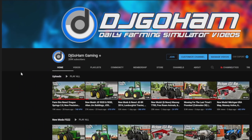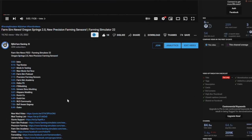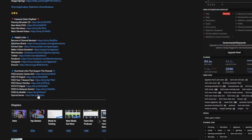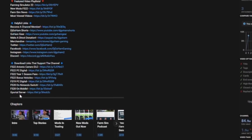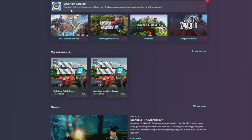The easiest way to get this is just go to my YouTube channel, go to any of the latest videos, and go to the description. At the very bottom of the description there's going to be a link beside G Portal server. Click that, and at the top of the screen you'll see 'Thanks to DJ Gohan Gaming, you'll get 10% off all game servers and also support him directly with your order.' Click on Farming Simulator 22.